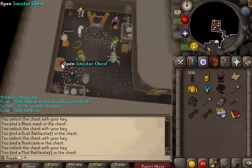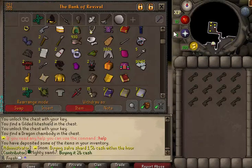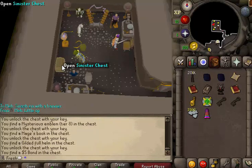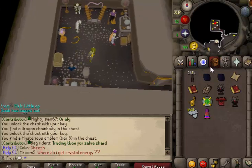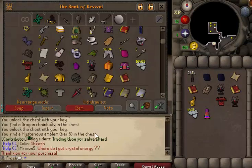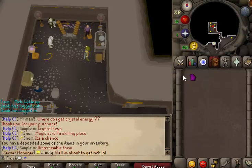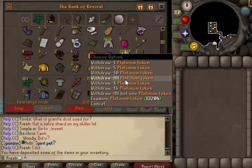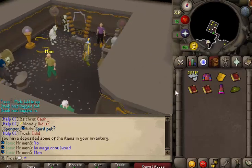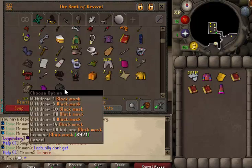I might want to just transfer this and trade it on my main account. I'm only gonna do that if I get another one. I think I'll just keep it because it does have fury stats — it's good against undead monsters. The only undead monster I'd care about is the crawling hand, but that's better than nothing. The price might crash soon as more people get keys. Also, we got a black mask — can I wield it? I figured there was no way given the requirements, but we have ourselves a black mask.